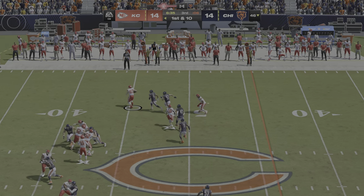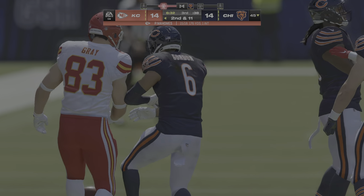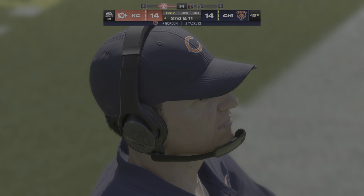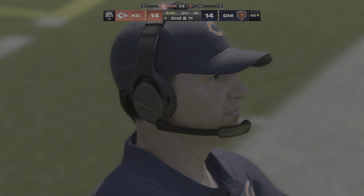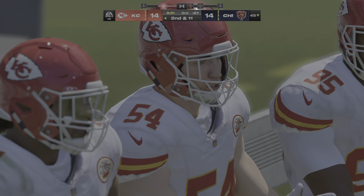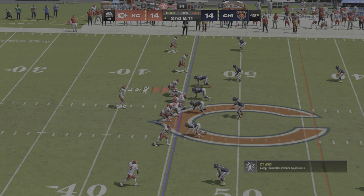Mahomes now on first down — he's going to find his tight end Gray, complete. And he'll lose yardage on the play, back at the 45-yard line. He was unable to shake free there, and they'll cover him for a loss of a yard. Put that one in the win column for the defense. Trying to contain tight ends in the passing game is so difficult nowadays, but they did it in a big way there.